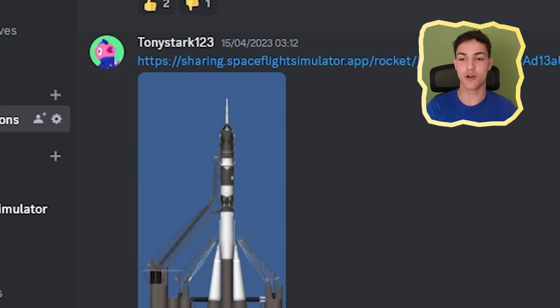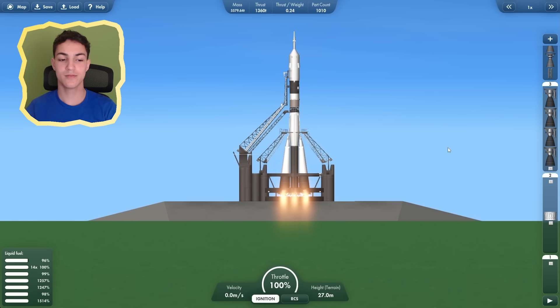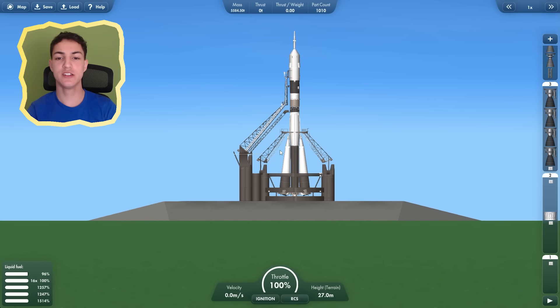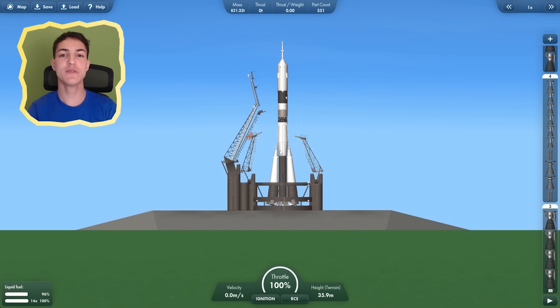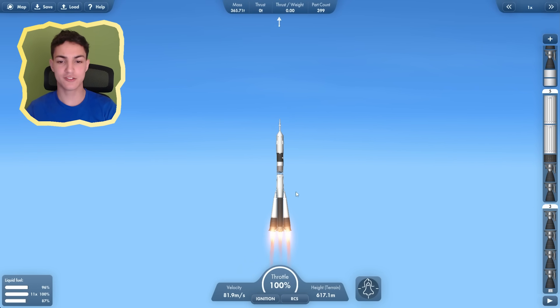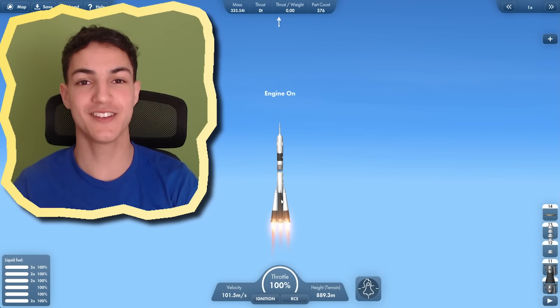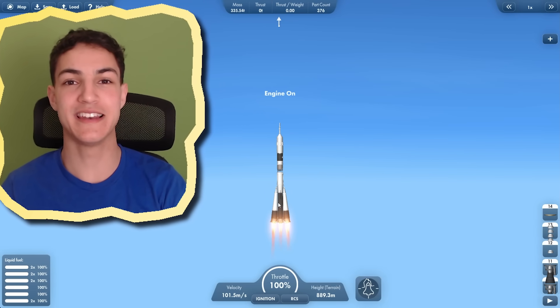Next up we have a rocket by Tony Stark. So this doesn't just come with the rocket but also the entire construction platform used to make it. It's still stuck to the platform — we first need to decouple this, decouple this, and now we should be able to launch. It's working! This rocket's pretty awesome, to be honest. My entire game is lagging — I can't even pause the game anymore. I had to actually close Space Flight Simulator because it was just lagging so much. But it was a really nice rocket — I guess you'd need a NASA PC to handle a NASA rocket.